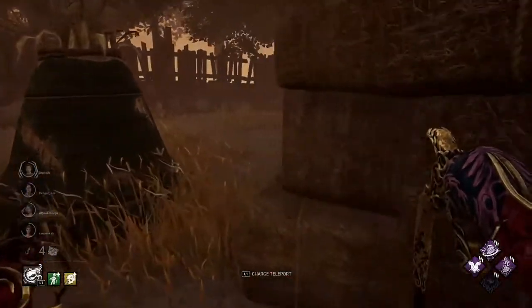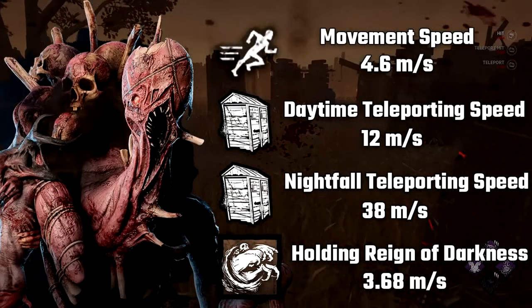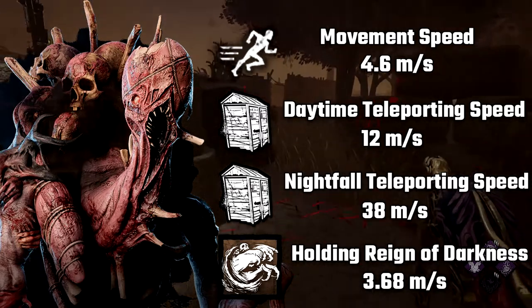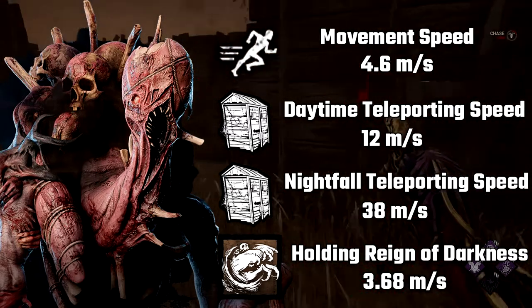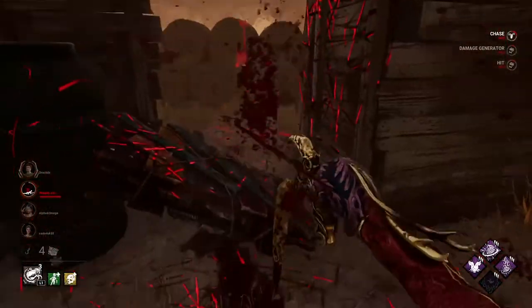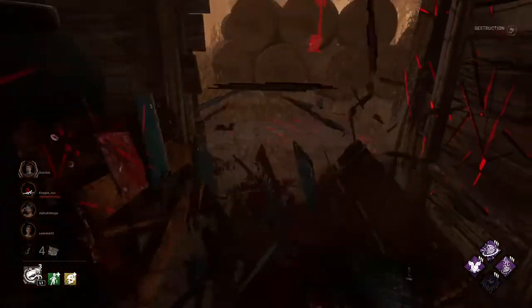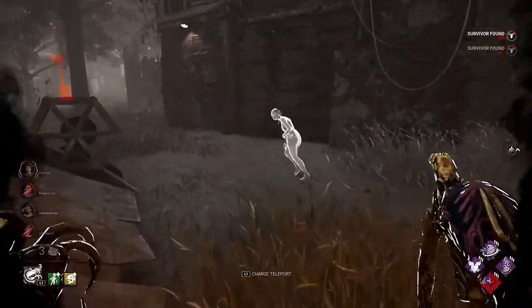First, I'd like to start with basic information about the Dredge. The movement speed of the Dredge is 4.6 meters per second. Teleporting speed in the daytime is 12 meters per second; in nightfall, his teleporting speed increases to 38 meters per second. The movement speed when holding or charging his remnant is 3.68 meters per second, which means he is slower than survivors. In case you don't know, the movement speed of survivors is 4 meters per second.